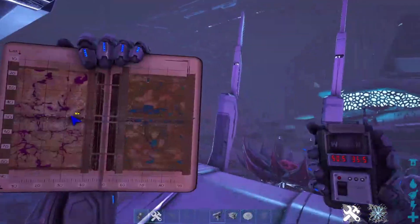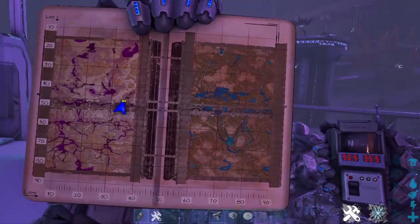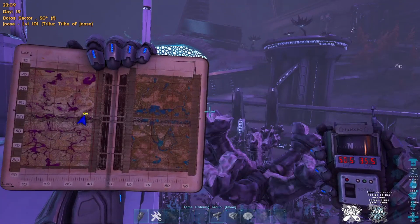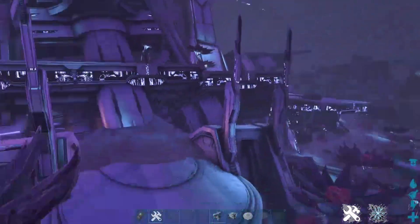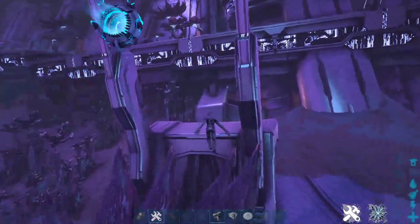Starting off, we're going to have a rat hole that you kind of have to crouch to get into. Here's the map, here's the coords. You're in this Boros biome, Boros sector. To find it, you kind of just have to look for these two things that are sticking out — it's right underneath it.